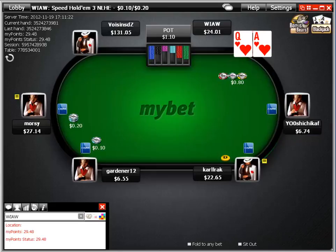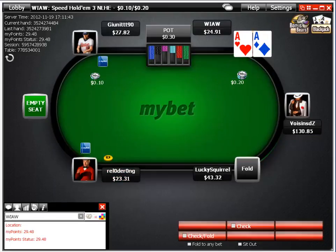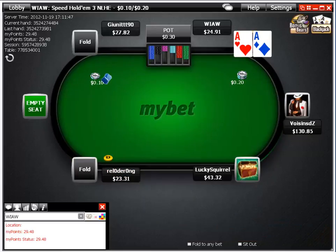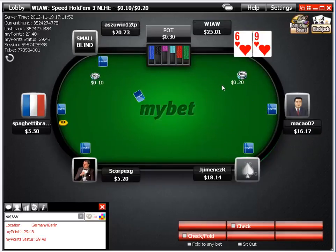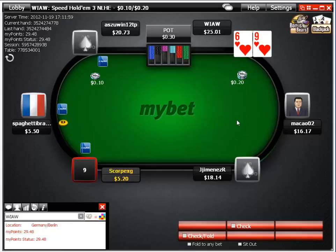Ace-queen suited — raise it up, take it down uncontested. We finally pick up aces — and I don't think I mentioned it in the theory section — you only get aces about one time in 222 deals. Hard luck, no action.